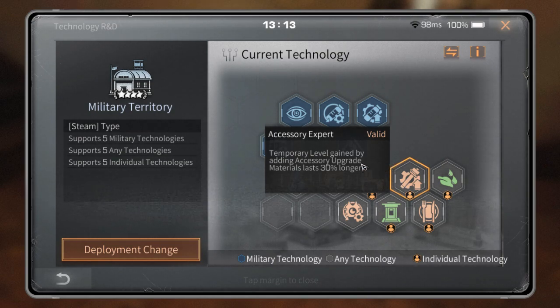For the second one, I use Accessory Expert because it gives 30% longer duration when you temporarily attach a weapon, armor, or aux. It gives 30% longer on the timing of temporary attachments — that's why I use this one.